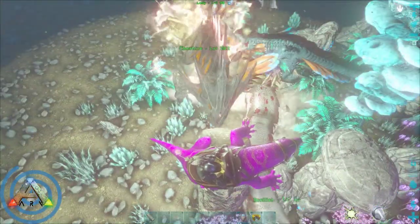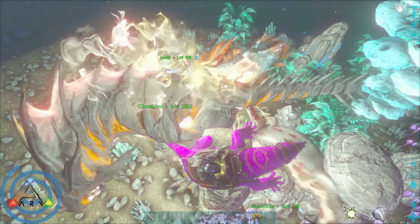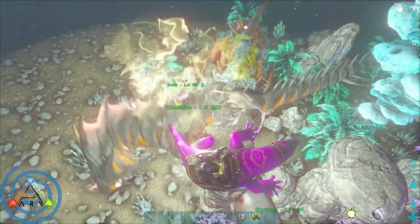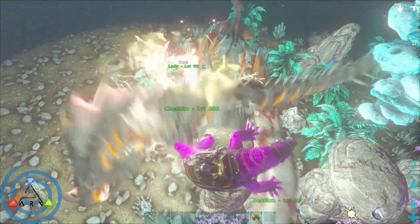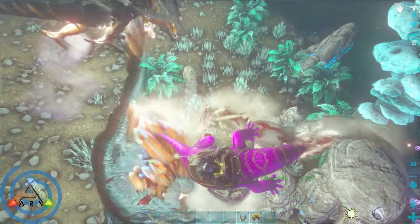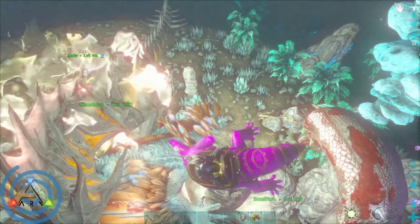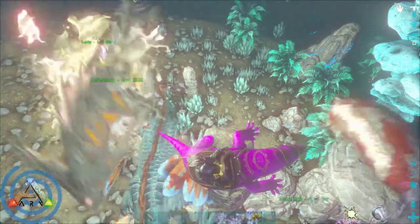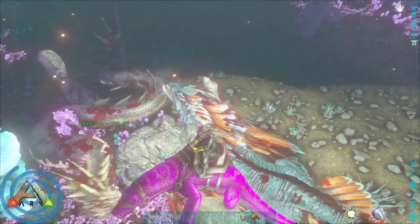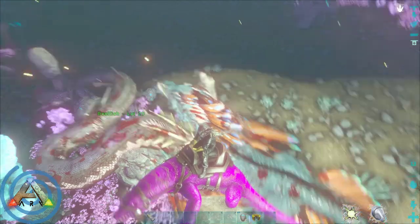They spawn all over the map, but when specifically looking for them it's really helpful to turn your graphics down to low, because it eliminates all the foliage and a lot of the detail that can keep you from seeing the basilisk mounds. On low settings, that pebbly dark area around where they stick out really stands out from far away. I recommend turning down your graphics during the times when you're searching for them.